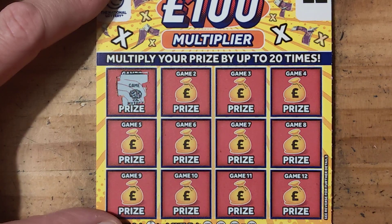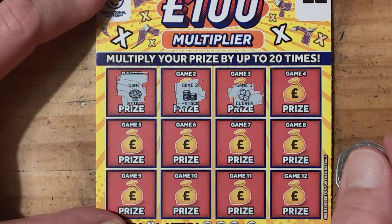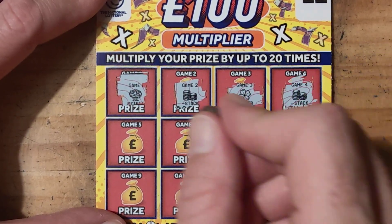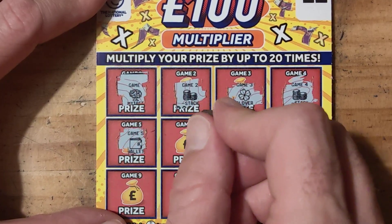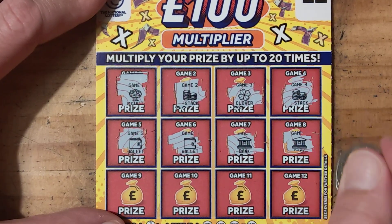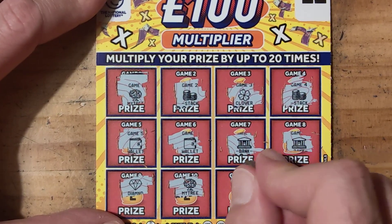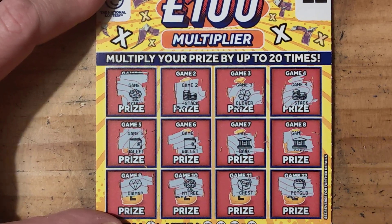We're going to do this one — some fingers: times 2, times 5, times 10, or times 20. We have a money tree, stack, clover, stack, wallet, wallet, bank, bank, diamond, money tree, chest, and a pot of gold.